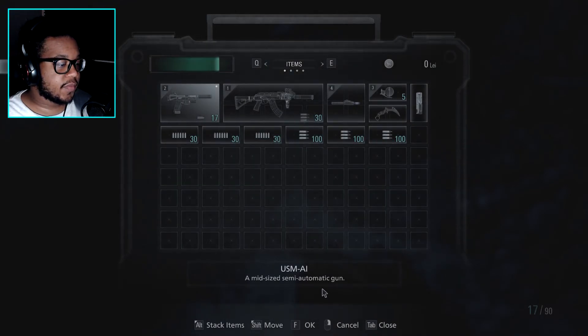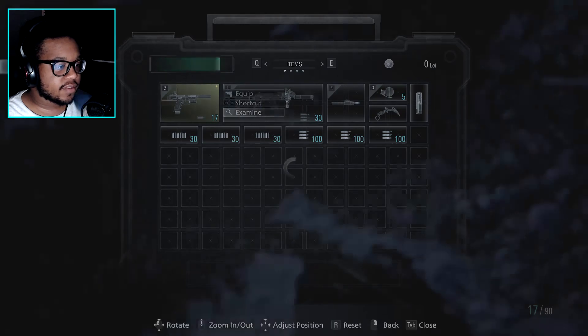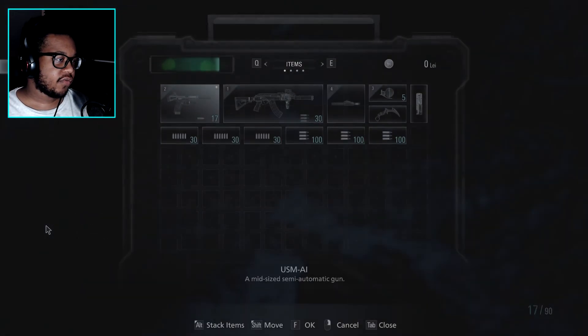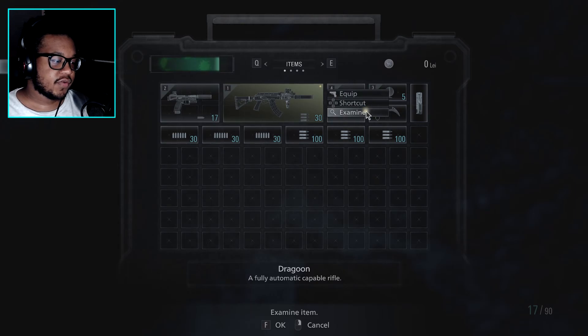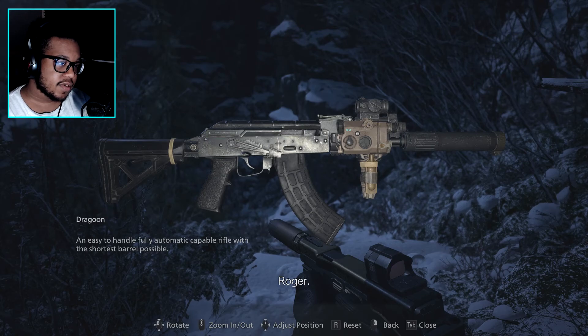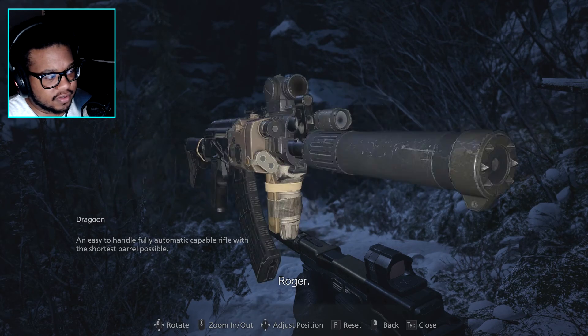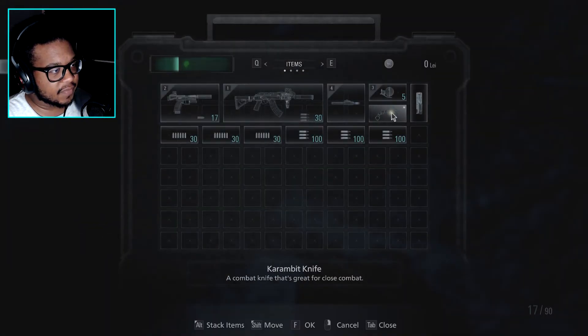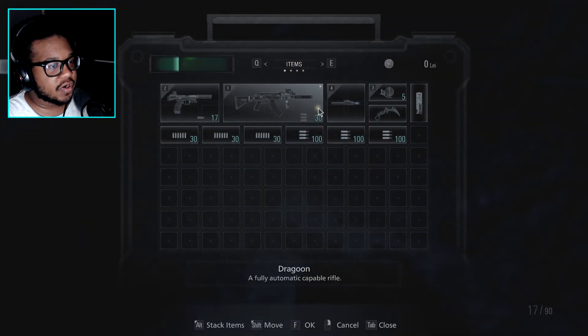Alright, let's see what weapons we got. We got the USMAI, a mid-sized semi-automatic gun that Chris has customized for equally high power, accuracy, and firing rate. And the Dragoon, a fully automatic capable rifle with the shortest barrel possible. I forgot what this gun is based off of, but I'll probably think about it somewhere near the end of the video.